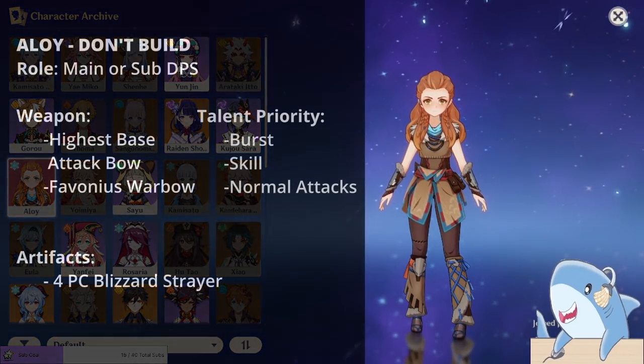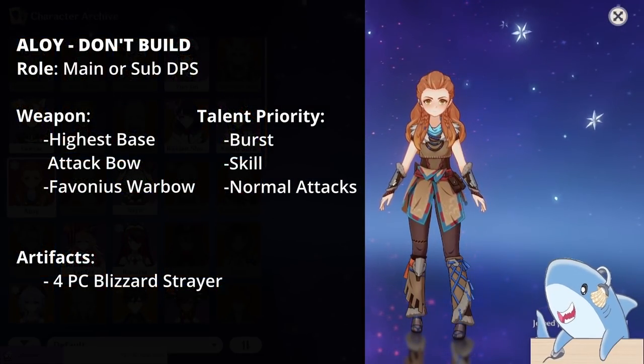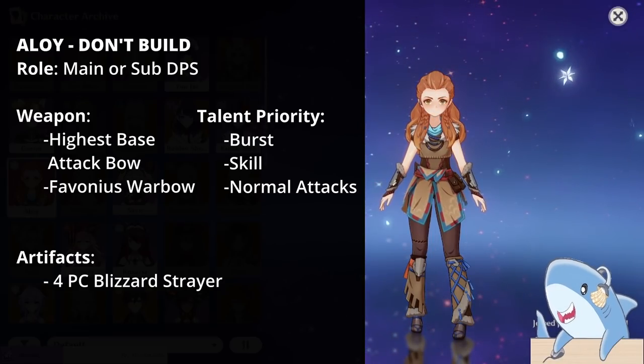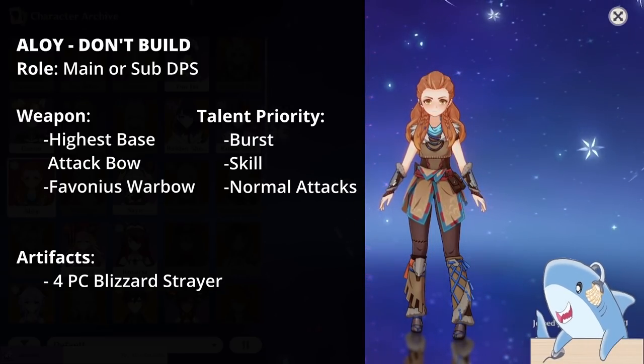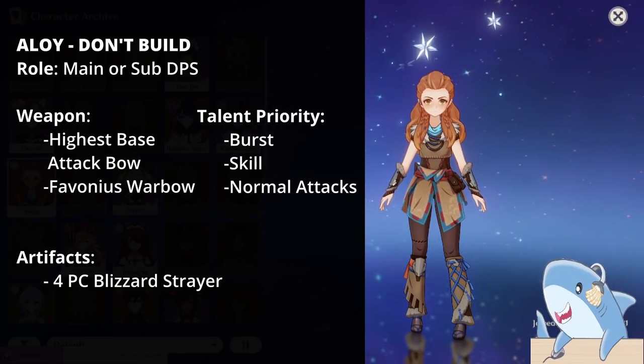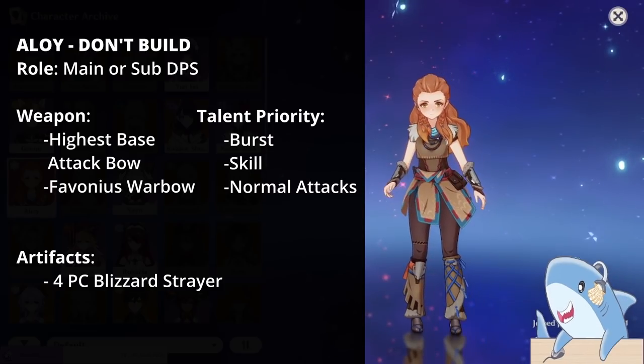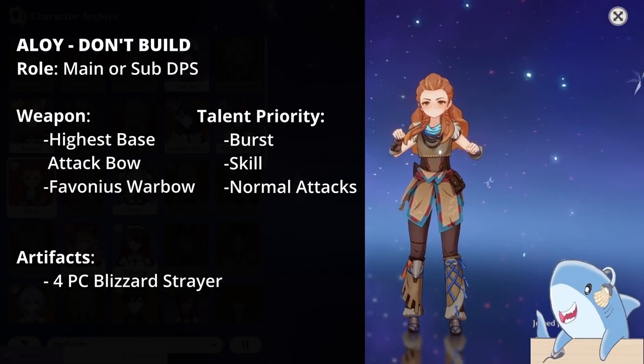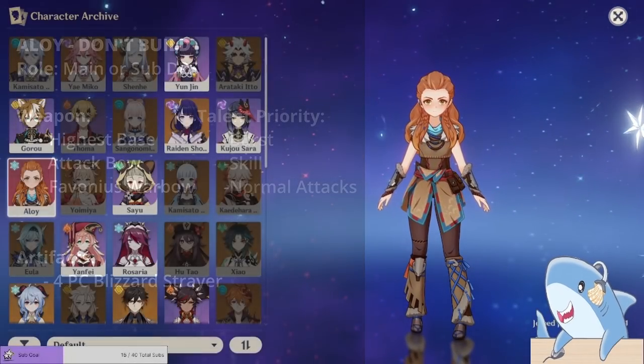Aloy. Don't build Aloy, but if you really want to, just build her like a DPS. Crit Rate or Crit Damage on the Circlet, 4-piece Blizzard Strayer set, Attack Sands, and Elemental Damage Goblet. To be honest, she's a pretty underwhelming character and you get more mileage out of someone like Kaeya.